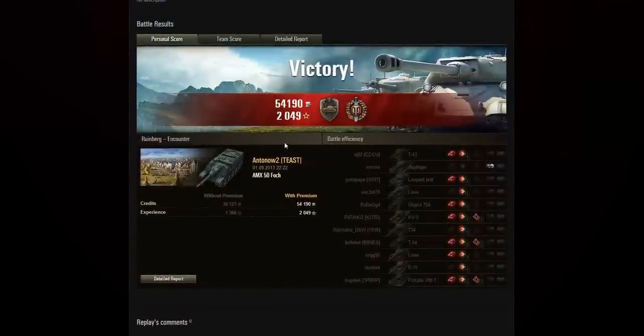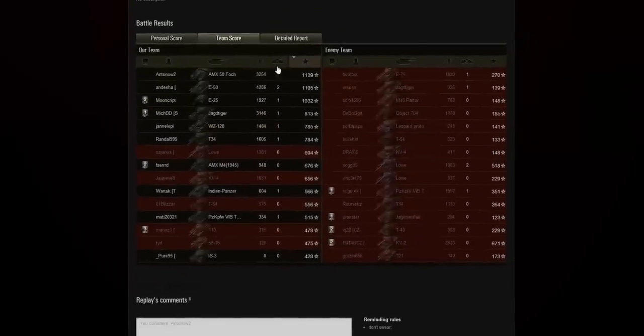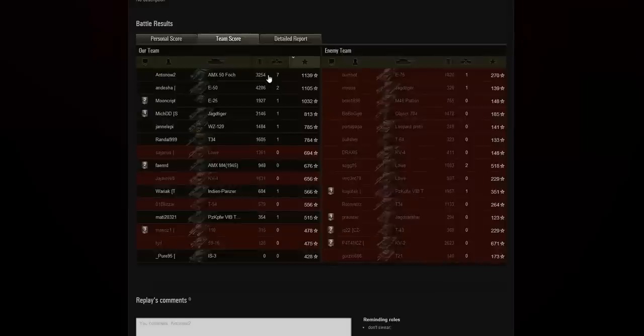Looking at the after-game stats: we got 54,190 credits and just above 2,000 experience on that game. Without a premium account we would have gotten 1,366 experience — that's nice. We got a Steel Wall medal, which I get a lot in the AMX 50 Foch because of its 180 millimetres of frontal armour angled very steeply. We also got Top Gun for seven kills. You can see we damaged a lot of enemies too, including the Löwe and the E75, and we enabled spotting damage to the Jagd Tiger. We came first on the entire team dealing 3,254 damage.